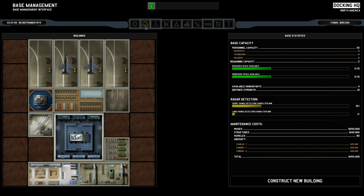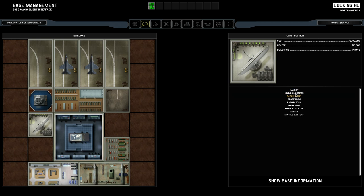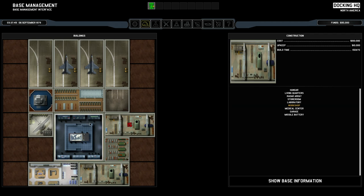If you're familiar with Enemy Unknown, we can construct new buildings. We have a little bit of money — why don't we construct another workshop, which will allow us to create more technology faster? We can slot in a workshop here and it'll take 15 days to complete, costing around $100,000.